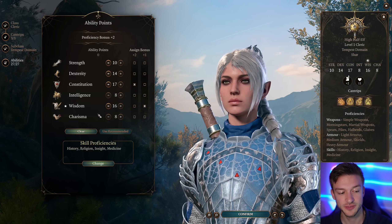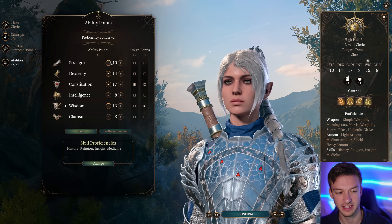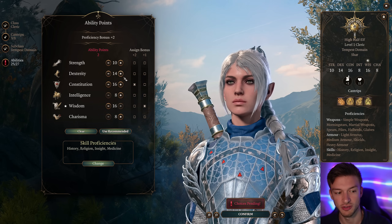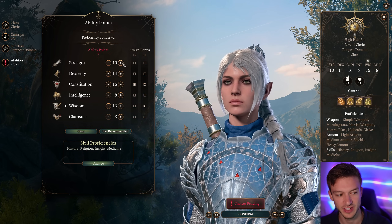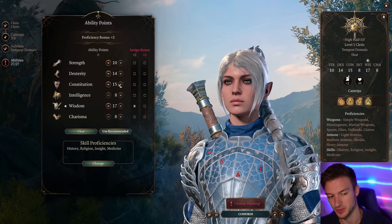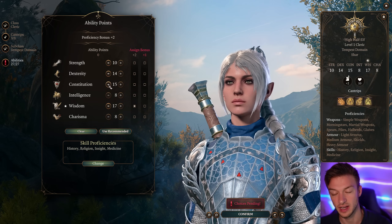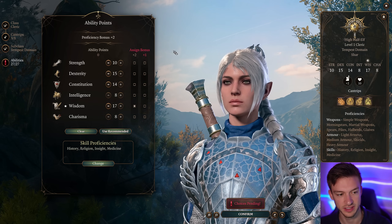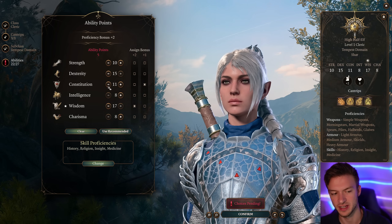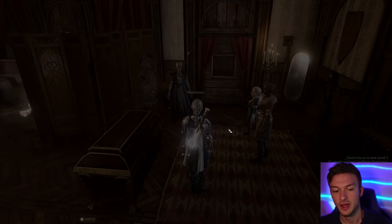For ability scores, Wisdom is going to be one of our main stats and Constitution is also quite important. Dexterity and Strength somewhere around there would work well. You can take Constitution down and add some points to Charisma if you want a sorcerer route, but we're not going to for this video. If you have the Constitution Amulet you can go 15 Constitution; if not, distribute points to round off Wisdom. We're going to be mostly doing casting, but you can attack with this build too.